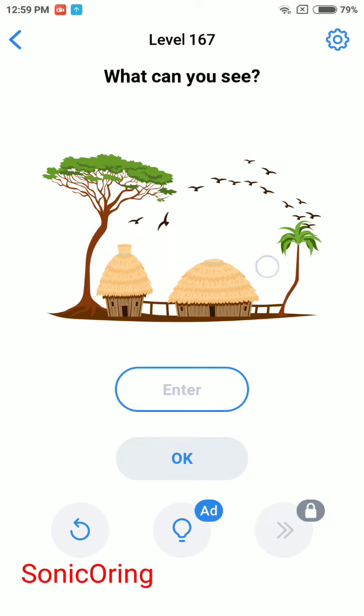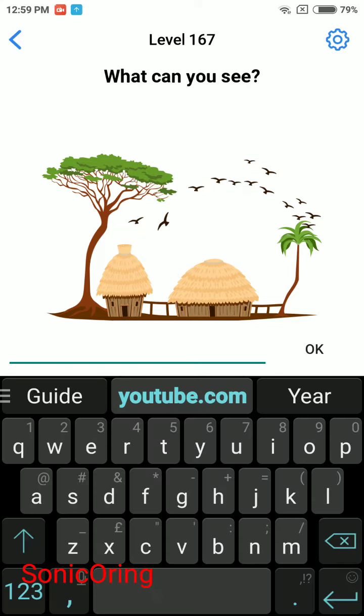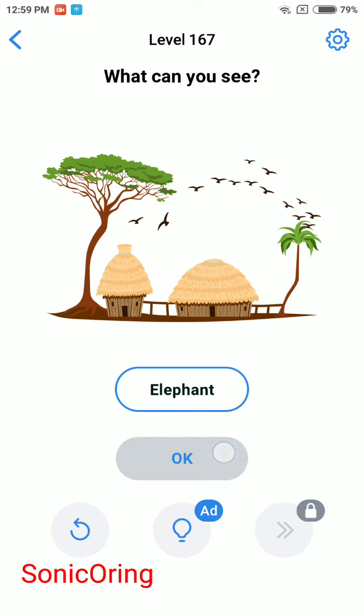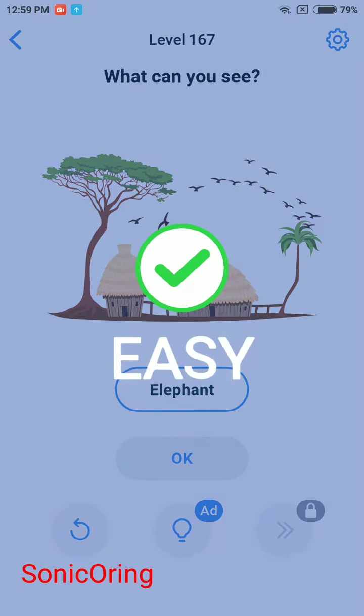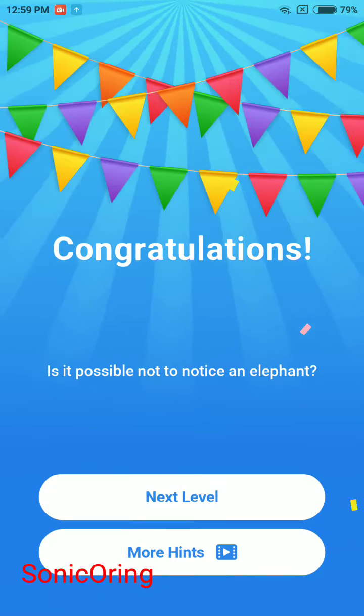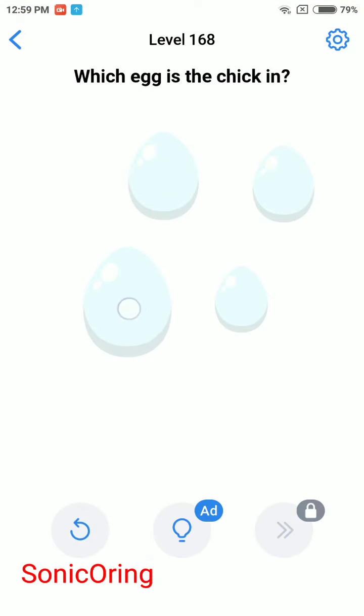I see an elephant here, so enter elephant. Is it possible not to notice an elephant? Yeah, kind of. Level 168: which egg is the chicken in? Okay, I found it already, but it's random so you need to tap and drag while shaking the egg.